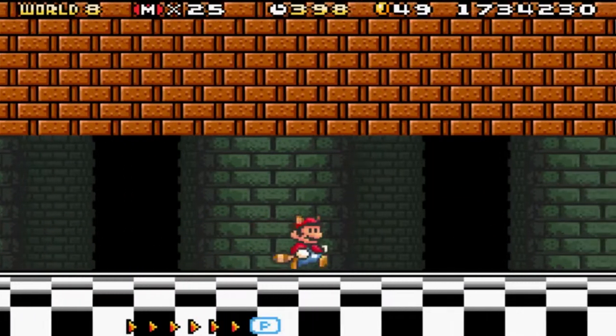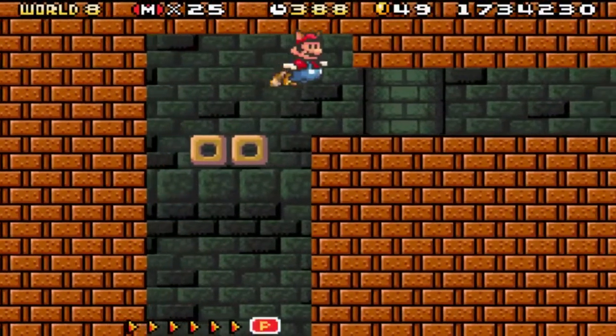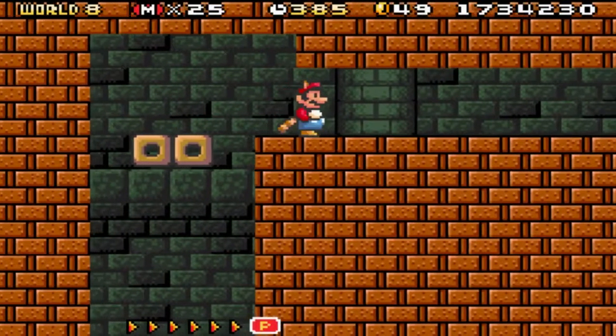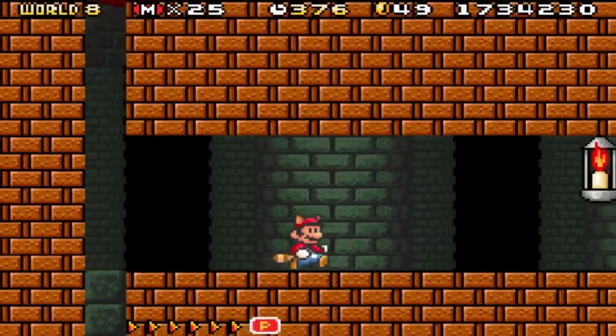You want to first start off with just running, because these things will greet you. These little Bowser statues will greet you by firing lasers at you. And if you step right here, you'll find this hidden block. If you miss it, then you have to go through that door down there and reset, and you have to start at the beginning of the castle. Which isn't too far back, but still you have to start back and try to dodge the lasers again.